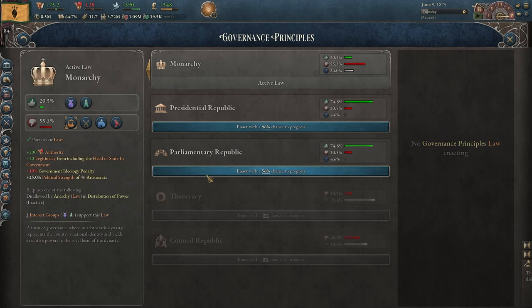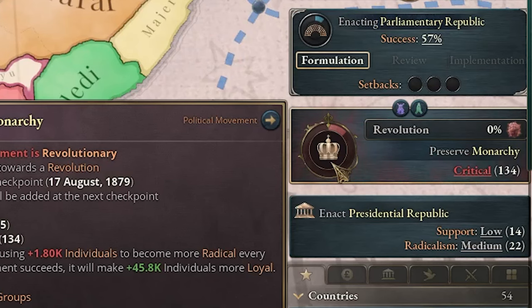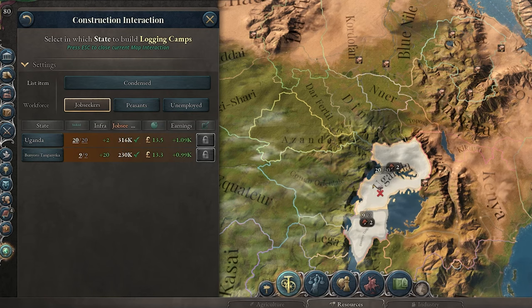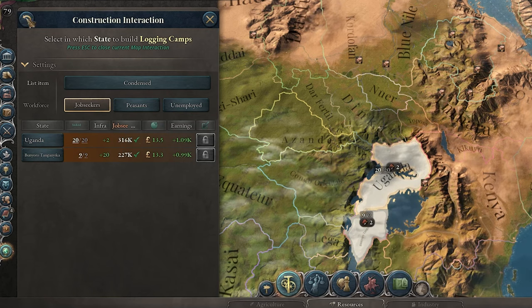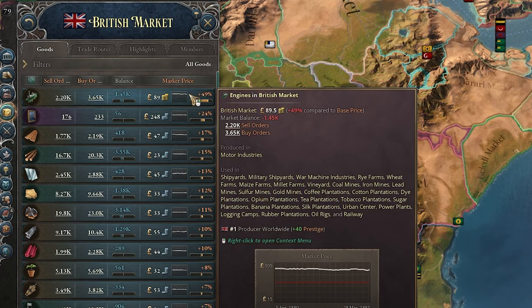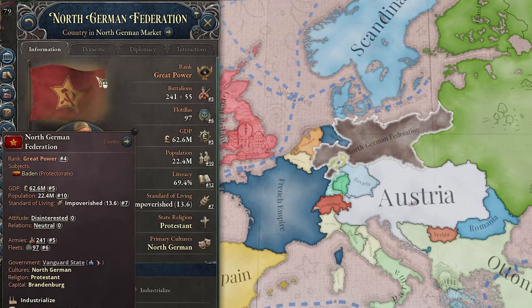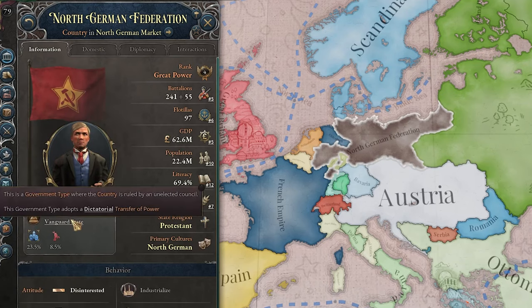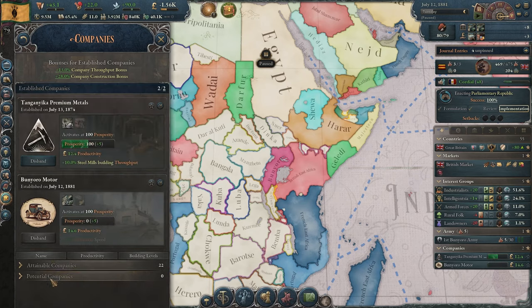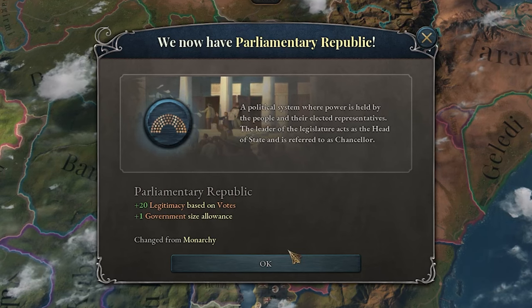Now I think I'll also switch from monarchy to a parliamentary republic — let's see how that goes. This will definitely cause a civil war, but I have a 100% chance of this passing. The civil war is over. I actually maxed out my logging camps in both states, so now let's also max out the iron mines. The British market needs a lot more engines so I'm going to build a lot more of those. Looks like Germany went communist — they are a vanguard state. It's time to establish our second company — the motor industry bonus would be really good, and in the future I'd also like a steel mill company. We became a parliamentary republic — that's amazing.